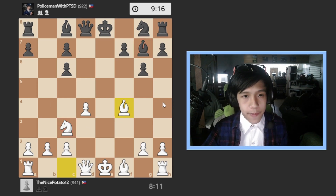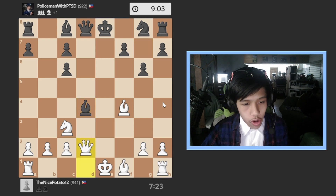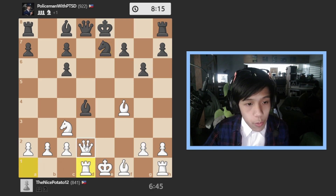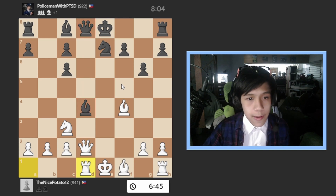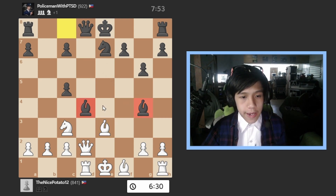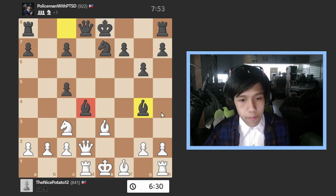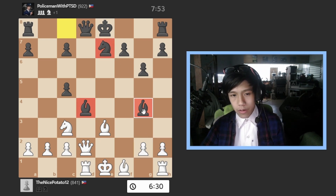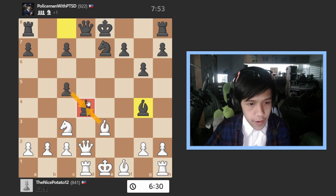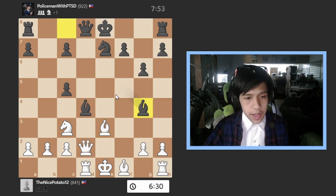I go bishop to f4 — now I have two pieces active while he has only one. He goes bishop to d4, I go queen to d2, he goes knight to e7, I go rook to d1 trying to breach in. He defends it, I go bishop to e3, he goes bishop to g4. White is literally winning as shown on the eval bar, even though his pieces are pushing into my territory.